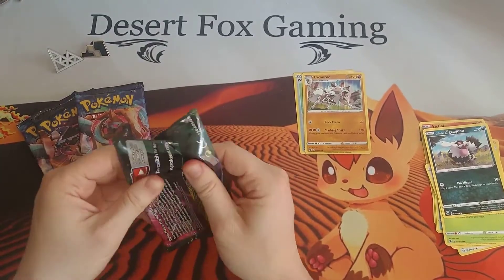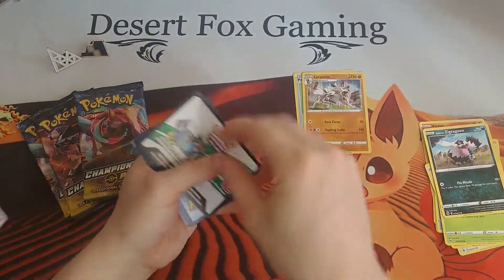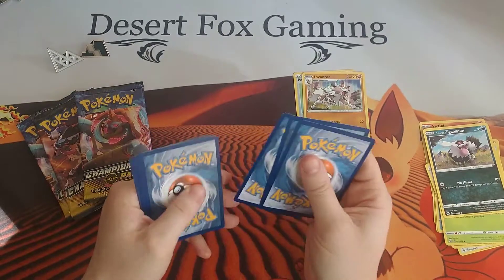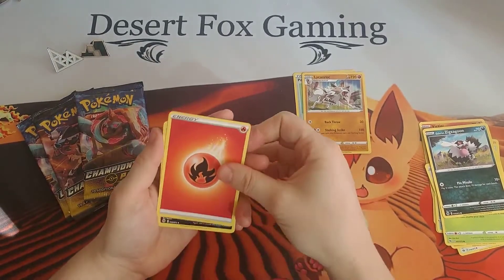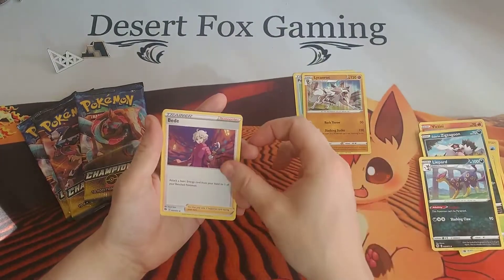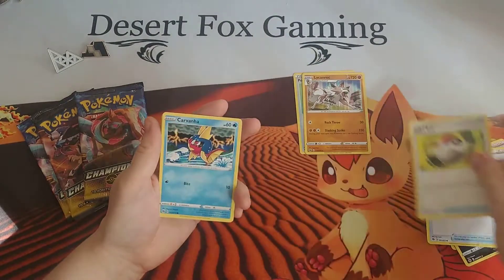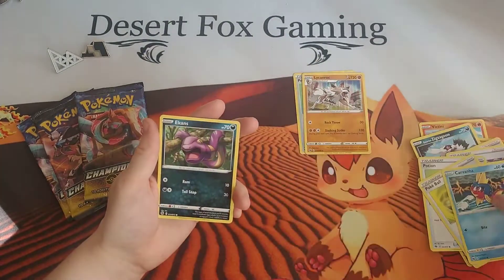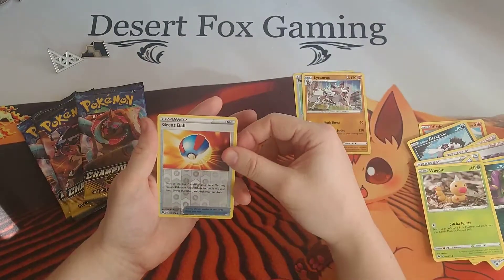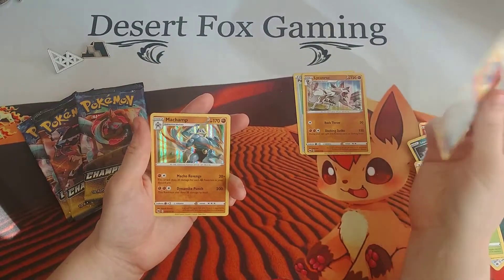All right, going into the second pack. We have more Fire Energy, a Lippard, a Spe(e)d, Piers, another Potion, Pokéball, another Carvanha, Ekans, another Weedle. We have a Reverse Holographic Great Ball and a Holographic Machamp. Sweet.